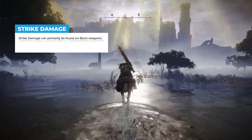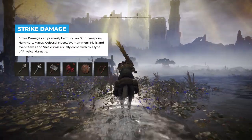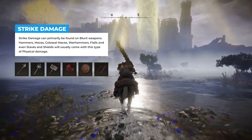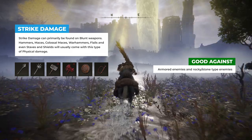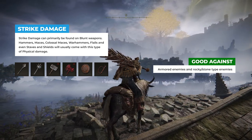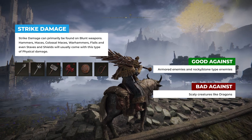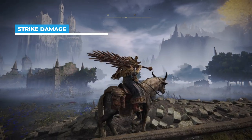First off, we have strike damage. Blunt weapons like hammers, flails, maces, warhammers, colossal weapons, staves and shields, and even the whip can do strike damage, which is very effective against armored enemies like rocky enemies and also the stone imps which you can find in the catacombs. Just like most physical damage types, this one also comes with a weakness — it is pretty bad to use against scaly creatures, for example dragons, which are pretty difficult to take down with a blunt weapon.